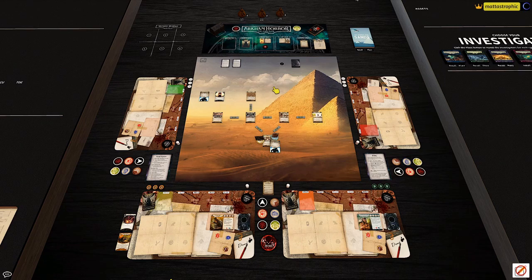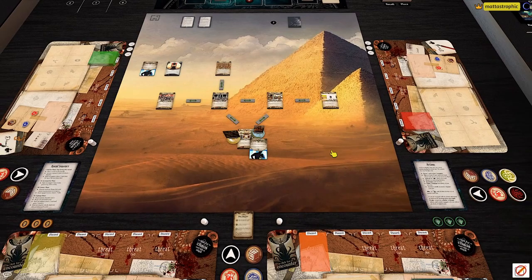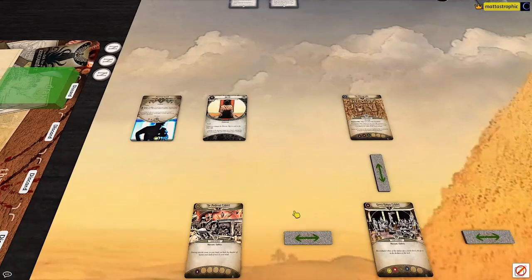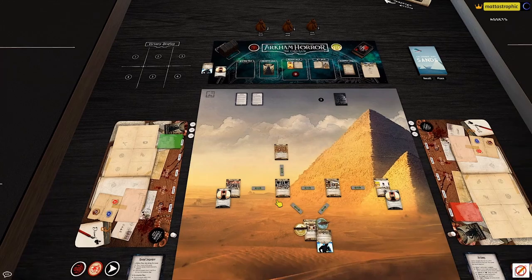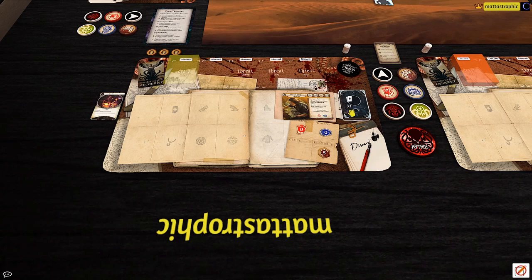I've set up the museum — we have our museum entrance, a guard, and a pool of other things. Let's draw our opening hands. One last thing: I needed to seed the museum with one Docent per investigator at galleries, so there's a Docent at the modern gallery and a Docent at the medieval exhibits. For Ursula, I'm looking for assets like Mr. Rook to get things started, maybe a Magnifying Glass so she can be off to the races.